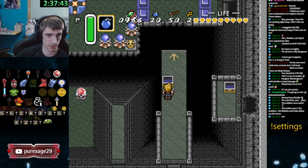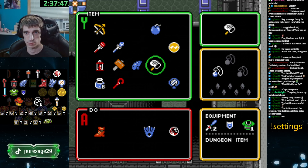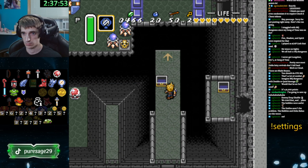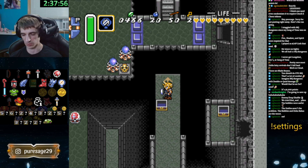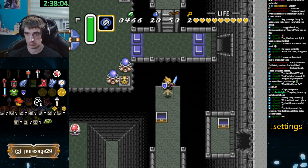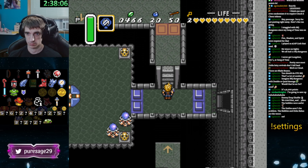That's a Fire Rod. Oh, wow. Now we're opening up a lot of Dark World dungeons we can just do. And you can technically do Turtle Rock, which I'm sure you don't want to do right now. That is Dark World Dungeon 7, and without half magic, it is a pain in the butt.